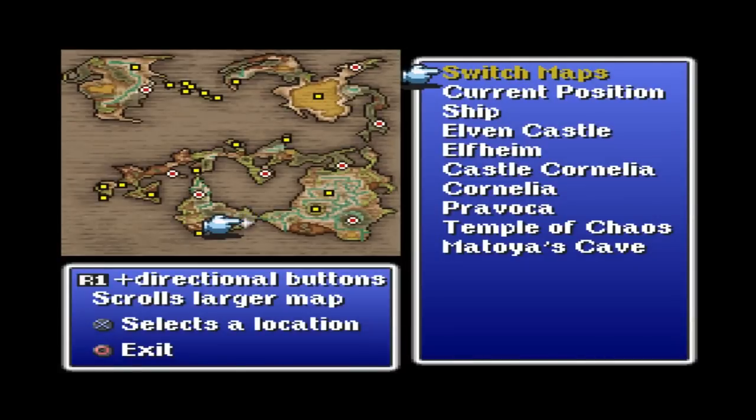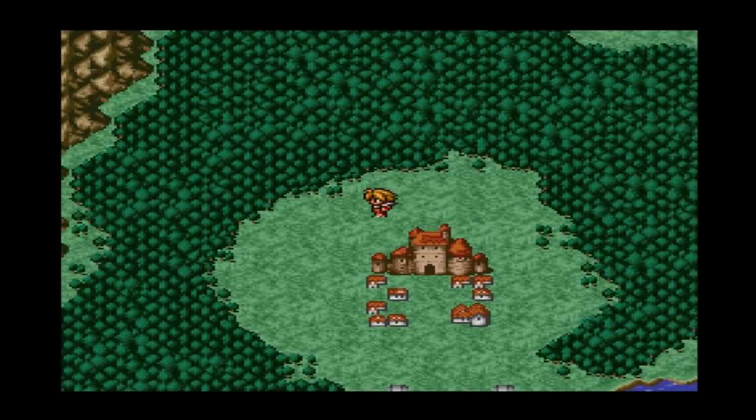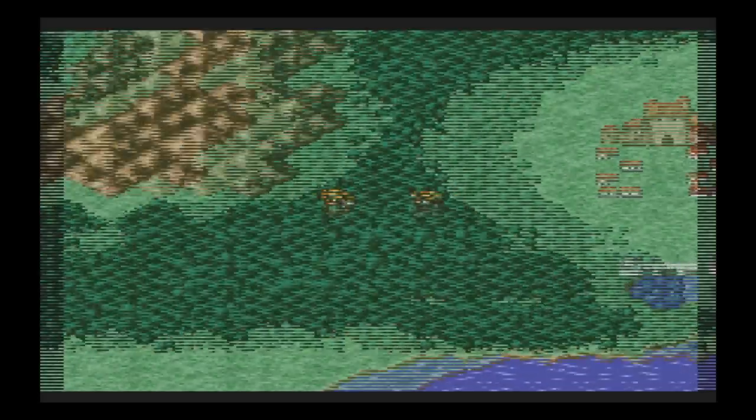To open up the world map, you hold circle and press start. Boom! World map. But we don't really have anything there yet. I went to Malatoya's cave offscreen, but there's nothing really there — there were a couple potions, but whatever. Not important. Right now we need to go west.